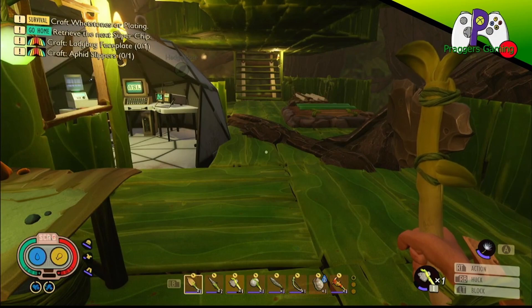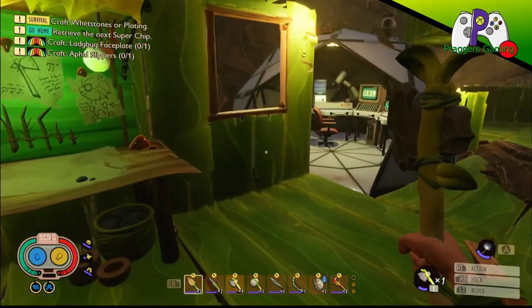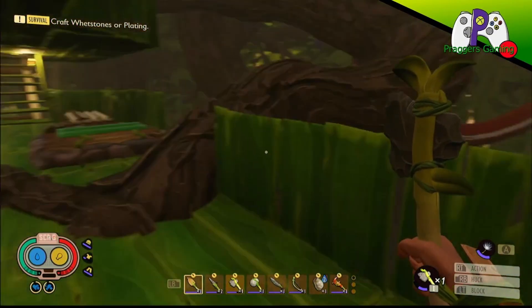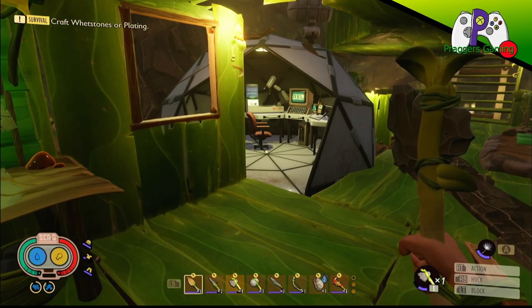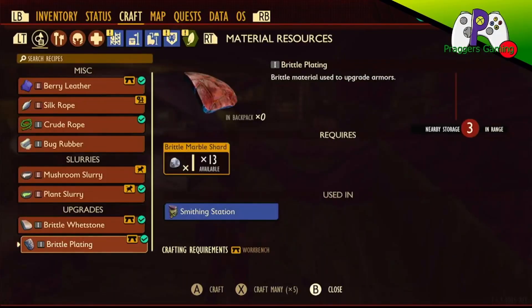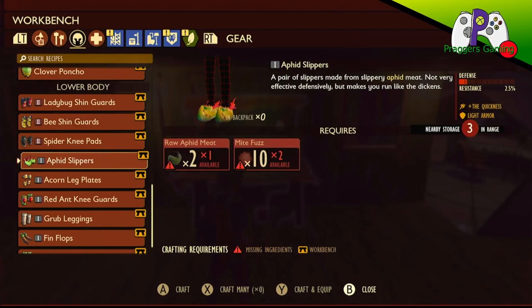Welcome back to Praggers Gaming, I'm Gamer Praggers and this is Grounded. In the last episode we took the super chip to Burgle — that is exactly what we did. We now have the other super chips to find, but before we do that we are going to do some crafting.